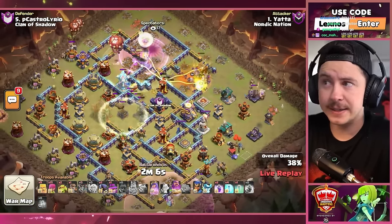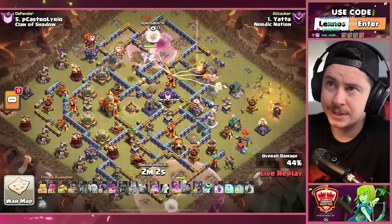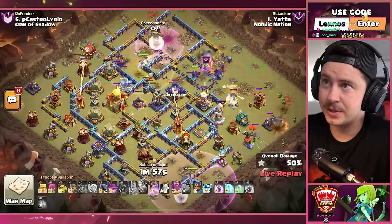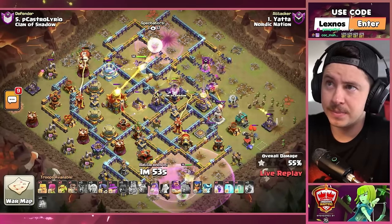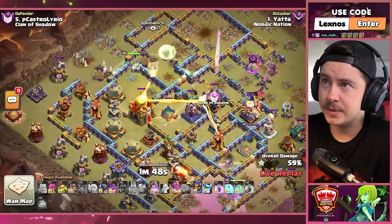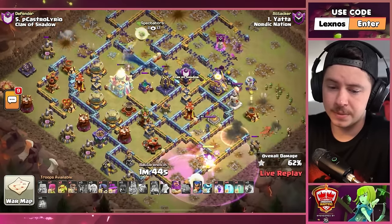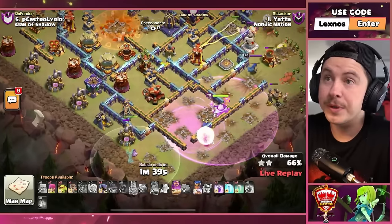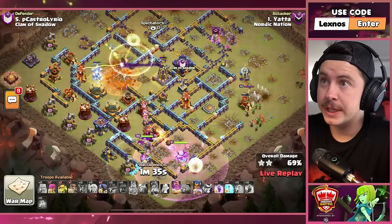Log launcher activates the invisibility tower nice and early. More barge on the left side with a couple of balloons. Warden just doing his thing with the healers on the bottom side of the base — he's looking great. Is queen gonna path perfectly to the town hall? We're gonna give that warden a rage — queen goes inside! She knows the plan, pop her ability. Queen's gonna get the town hall. More barge on the right side, still got a royal champion, we're gonna send her on the left with the apprentice warden. Grand warden's gonna go over and help her out too.